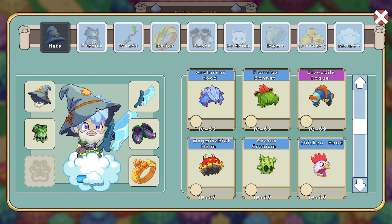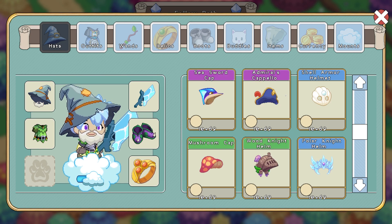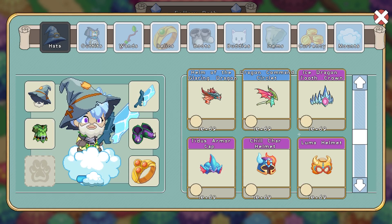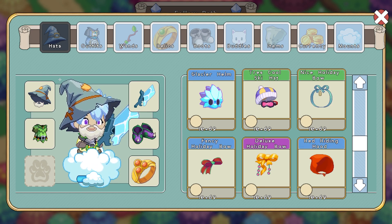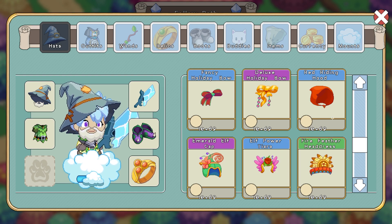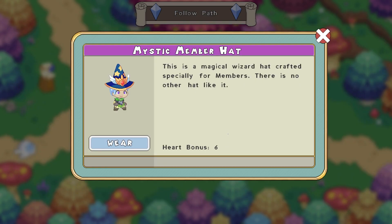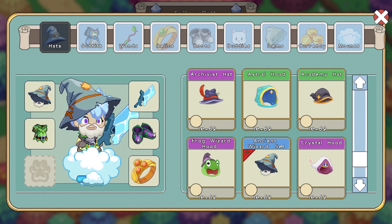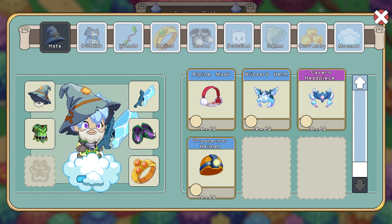He has the Cactus Cranium, one of the rarest non-member items in the entire game. Moving on, he has the Ice Dragon Tooth Crown, which is a really cool skin. He has the Titan Power Helm, gotten by defeating the Titan. He also has the Red Riding Hood, one of my favorite items in the entire game. Then he has the Spartan Helmet gotten by beating the Epics, the Mystic Member Hat which is a member-only item, Sunglasses, the Ancient Wizard set, and a lot more cool hats.